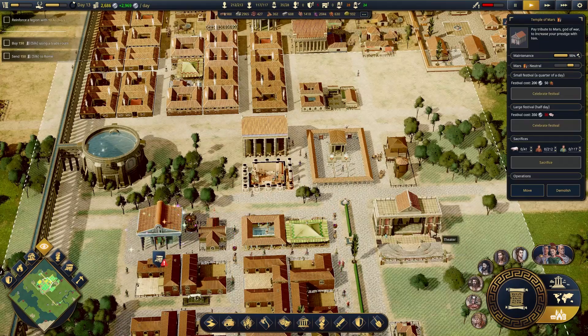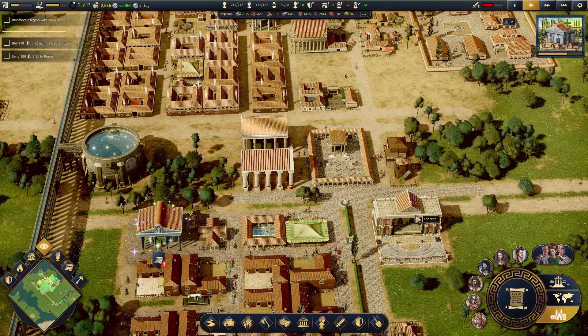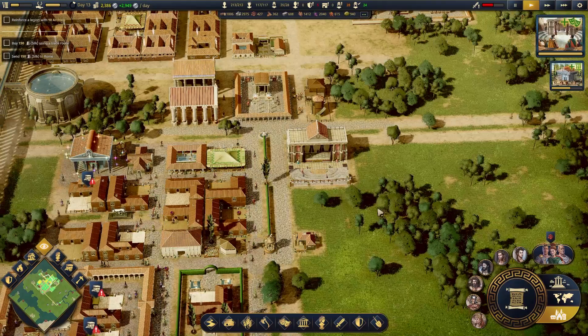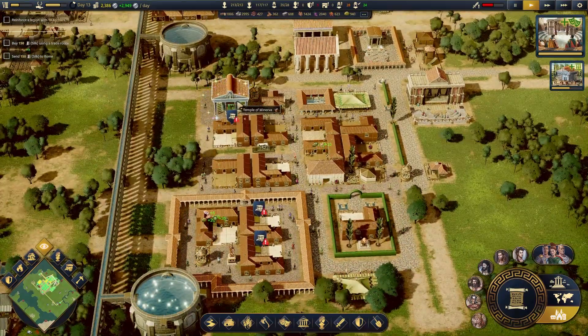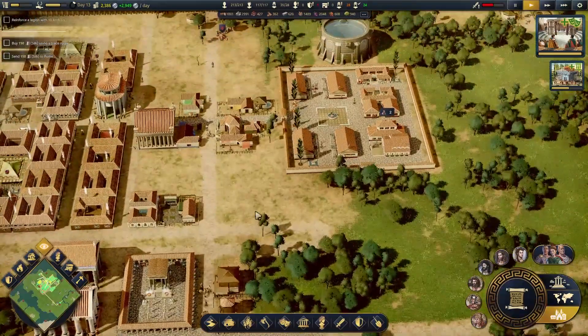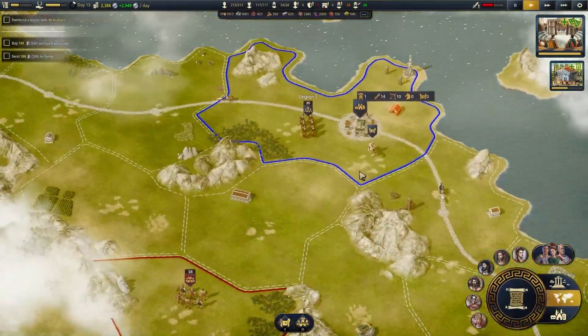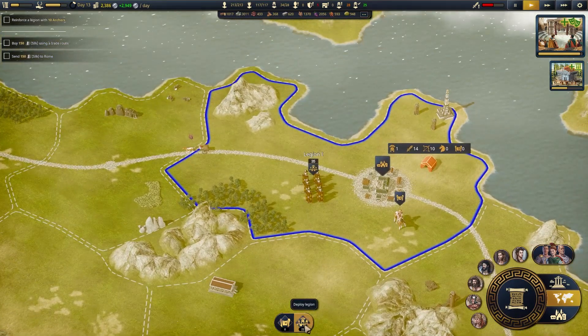Now how does Mars feel about us? He's a little happier — not that happy. With some remaining money let's make sure we get to put a play on as well. Now that's what I'm talking about. We got religion, we got plays going on — we've given them bread and circus. And in the meantime, I send my men off to war.